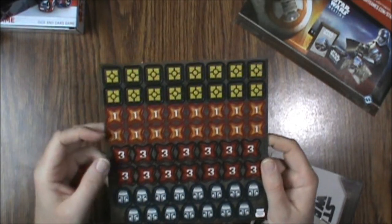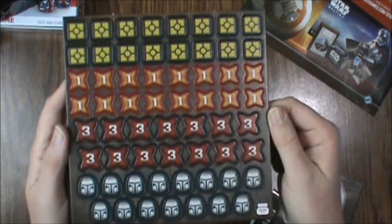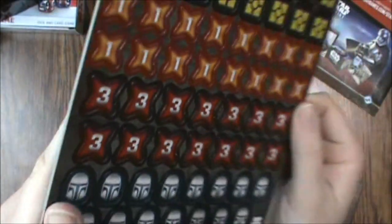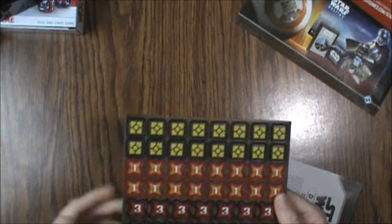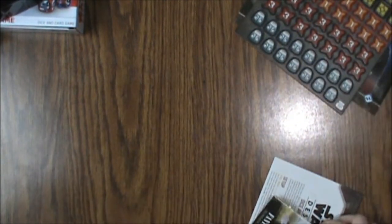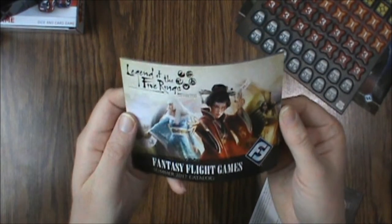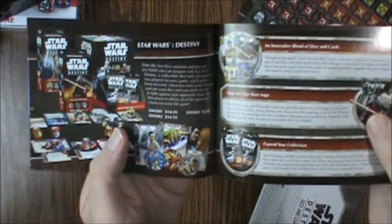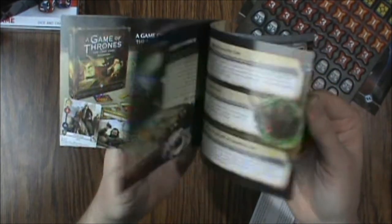We've got two rows of each token — some Mandalorian helmets, number threes, ones, and squares. The thickness is fine and the back has the same imagery, nothing spectacular but good quality. They do come out really easily, so if you want them in pristine shape be aware of that. Then there's a Fantasy Flight summer 2017 catalog featuring Lord of the Rings, Legend of the Five Rings, and some Star Wars content showing other booster boxes available.